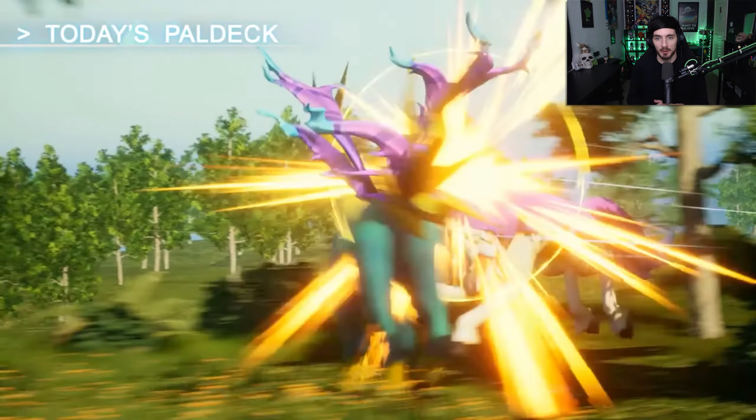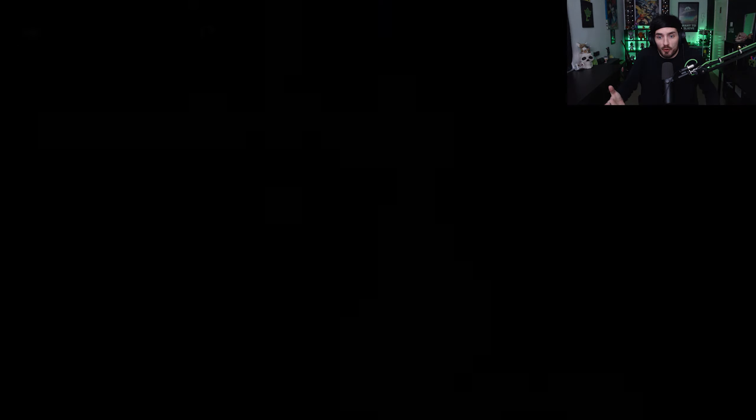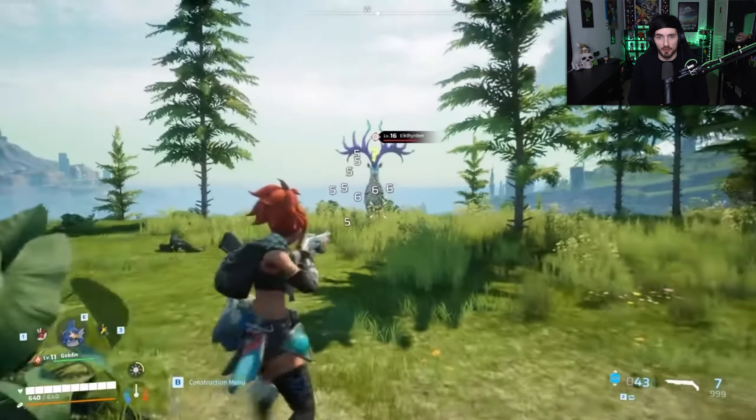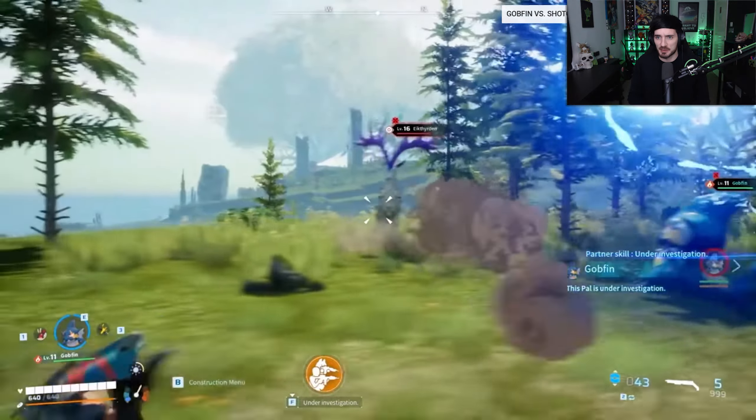In the last Paldeck we checked out Gobfin — one of my favorites when it comes to design, certainly one of the most unique pals in my opinion. But this time we are moving on to Paldeck number 14, whatever this thing is called — Eikthydeer, the deer. I don't know, but either way, will it take the top spot in my rankings? Anubis is currently at the top. Let's find out.